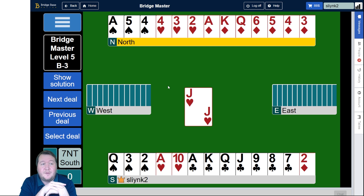First of all, I'm not ducking this opening trick - so that's a good start. If you want to work it out, you can pause the video now. We have three diamond winners, four clubs makes seven, and we've got a heart and a spade - the nine. If the diamonds are 3-2, we have all the tricks.